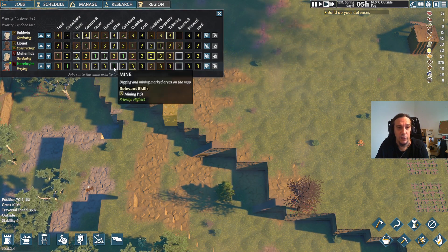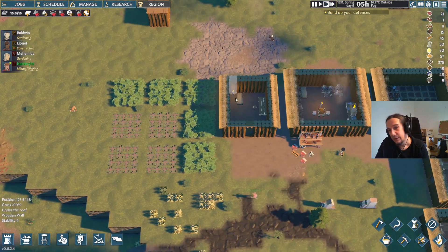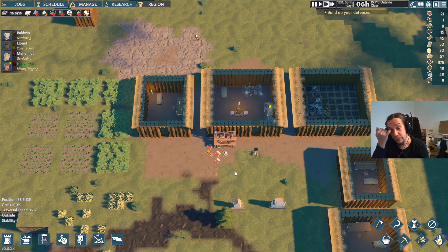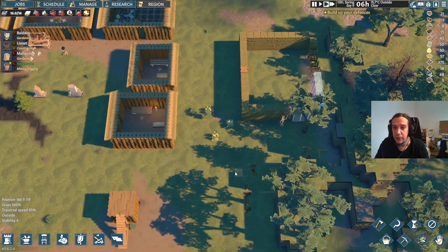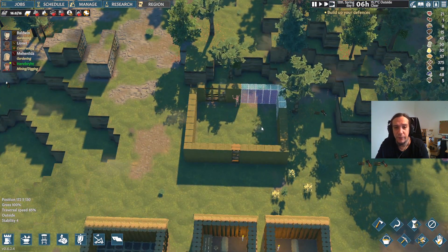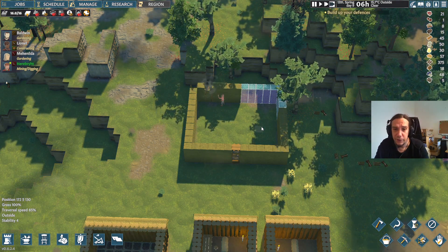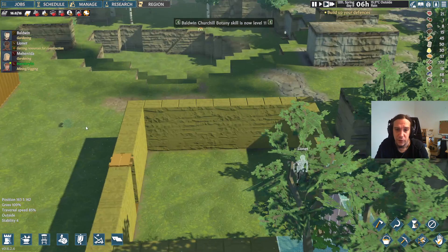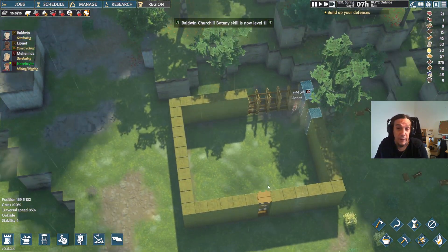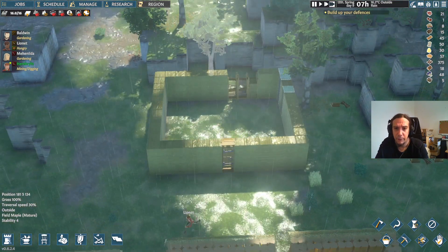Mining is also something which is very much worth having a specialist on. I didn't mention it when I was rolling out my starter characters because I'm not a big fan of promoting over-optimization of your starts. It's important to me to have strengths and weaknesses. You can basically prepare the ideal party — if that's your thing, just do so, but I'm not that much of a big fan.